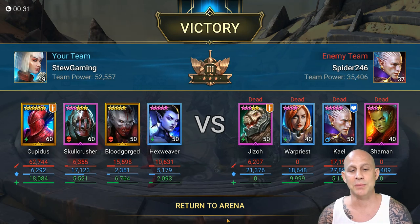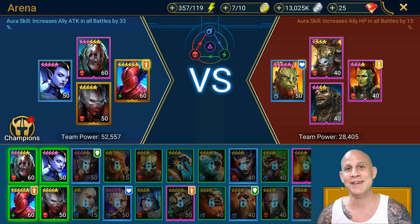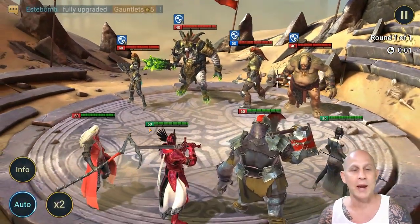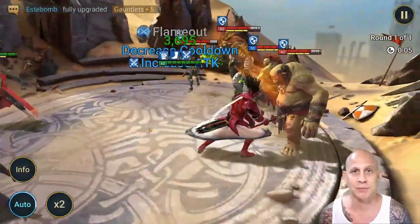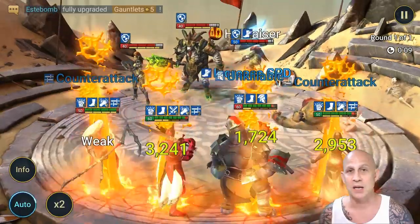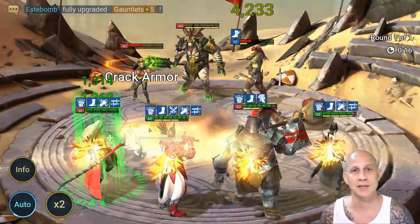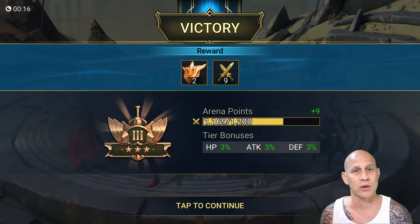Do you need to do it in PVP? It always helps. Even if you have a defensive team, being fast is what you need to do. I always talk about being fast even in waves of Dragons. If you're fighting waves in Dragons, you want to be fast — faster than them. You want to take two turns to their one, three turns to their one if you can. Apply a slow speed on them, increase your speed, and do turn meter reduction on them — then they're hardly ever going and you're going all the time.